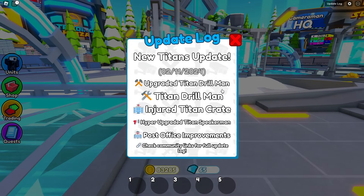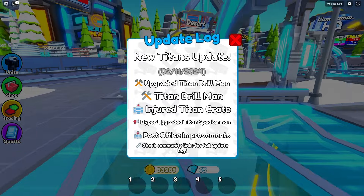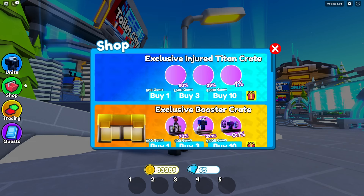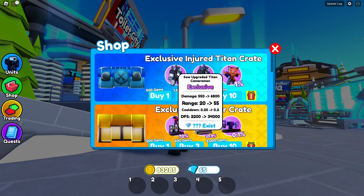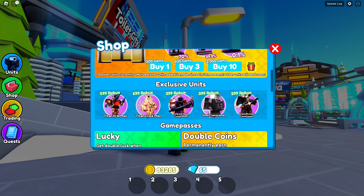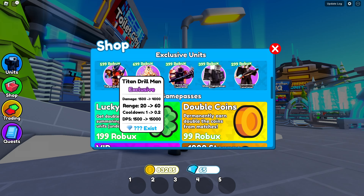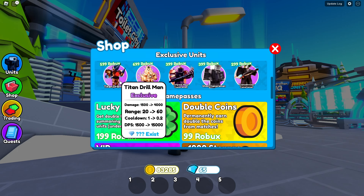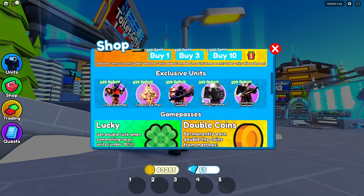So we have the new Titans update on February 11th. Upgrade Titan Drill Man, oh my goodness — the Titan Drill Man, the Injured Titan Crate, Hyper Upgraded Titan Speakerman, and the Post Office Improvements. Let's go to the shop and see what we got here. We have the Titan Drill Man right here — he needs 600 gems. And we also have the Titan Drill Man who needs 600 Robux, which is very expensive.